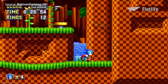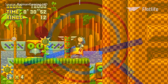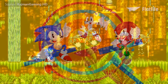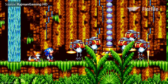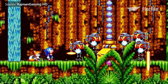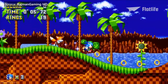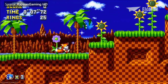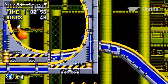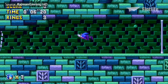A 2D side-scroller that closely resembles the earliest Sonic titles, Mania is set in an alternate reality that follows Sonic, Tails, and Knuckles as they try to prevent Dr. Eggman and his robot minions, the Hard-Boiled Heavies, from harnessing a mysterious source of unspeakable power. Eight of the game's 13 zones are remasters from previous titles, including Green Hill Zone, Chemical Plant Zone, and Hydrocity Zone, while five zones are completely original.